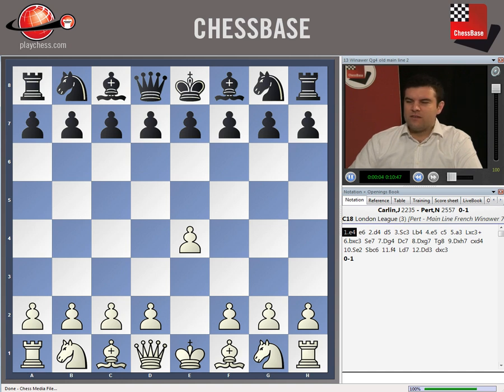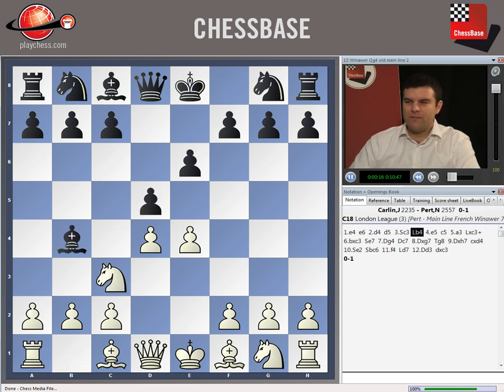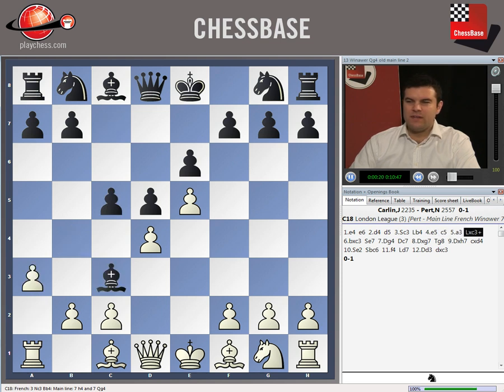Now I'm going to have a quick look at the Qd3 variation as well. That starts e4, e6, d4, d5, Nc3, Bb4, e5, c5, a3, Bxc3, Bxc3, Ne7.